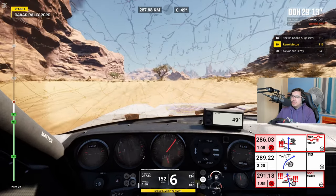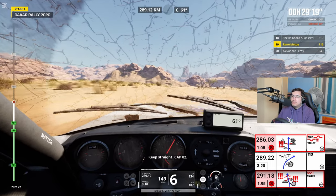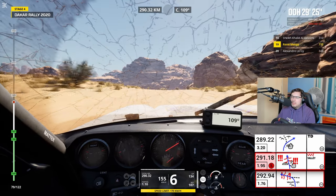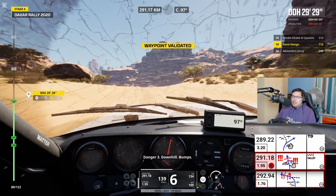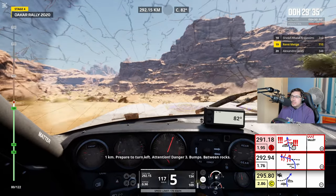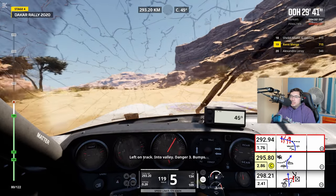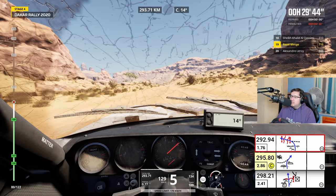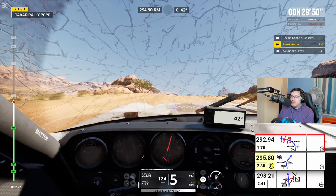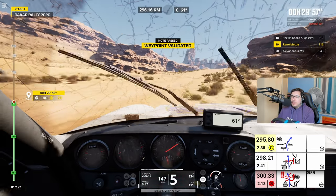Tout droit, cap 82. 2 km, restez sur la piste. Attention, danger 3, descente. Danger 3, descente. Where's the turning? Attention, danger 3, entre les cailloux. À gauche sur la piste, dans la vallée. Is this the turning? Yeah. 2 km, restez sur la piste, longez la vallée. Still just continue on the road — we've got traces everywhere, but just focus on the road. Quittez la vallée. We're leaving the valley.